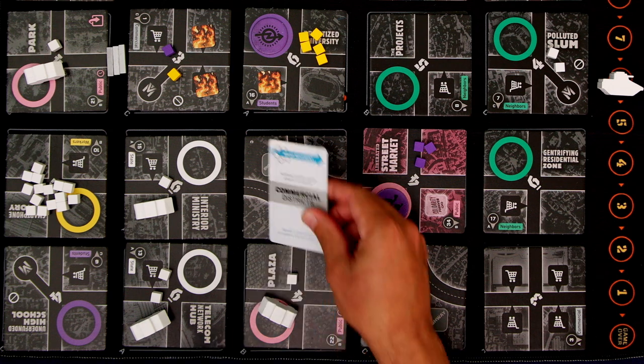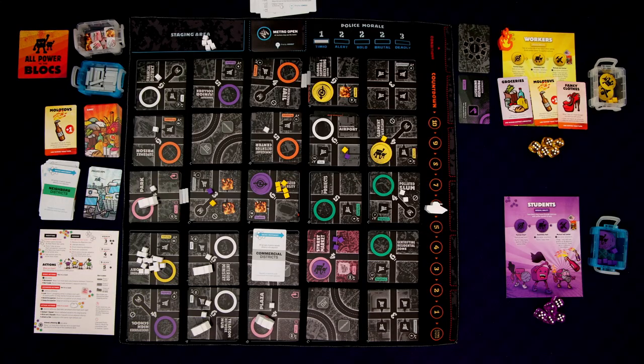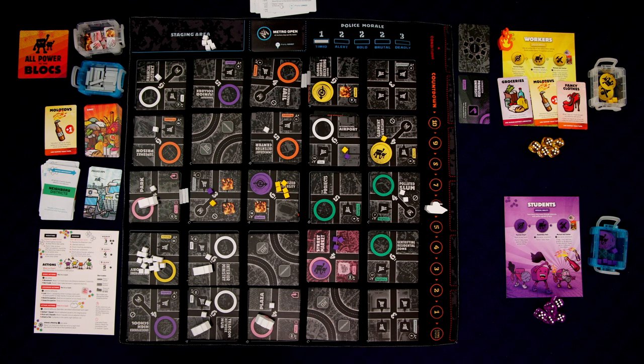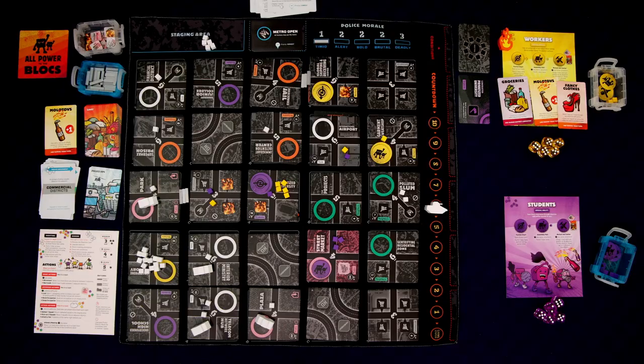Students' turn — still at one police op card. They're going to move into commercial districts; those are in the corners. Nothing happens. Add a cube — I think that gets us to six. So we're getting four dice. Rolled a good mix: now we've got to do a lot of moving because we're trying to liberate here.